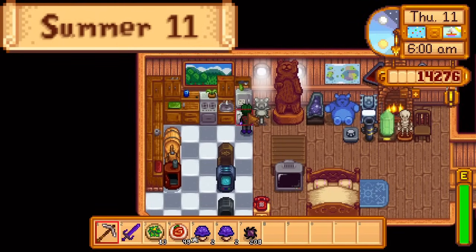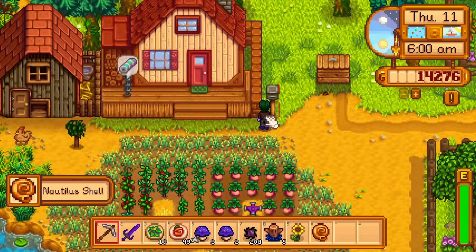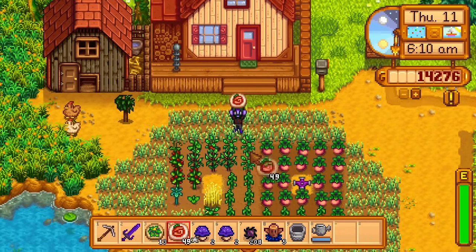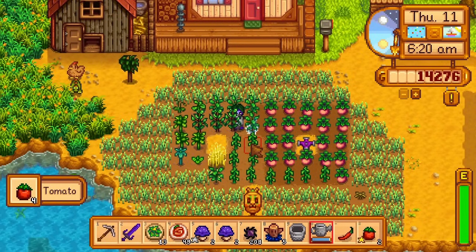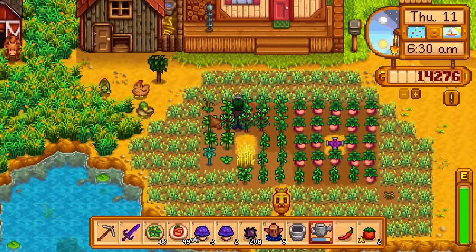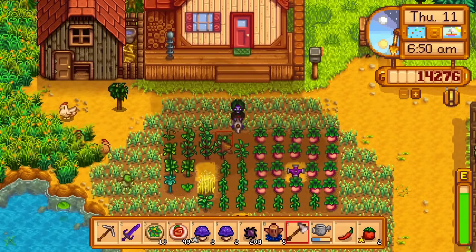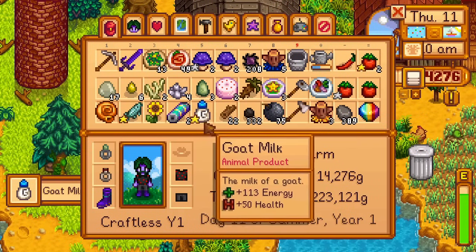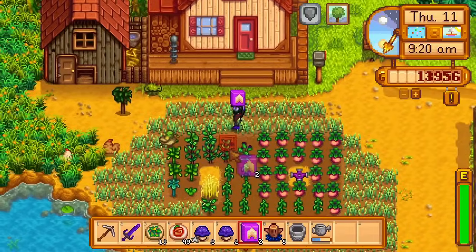Day 11 of summer — today is a luau, but there are some things I have to do before I go. I get a sunflower from the fridge, then check the mail — Demetrius has given me a nautilus shell. This saves me from needing to max out his friendship and from messing around with fish ponds. The tomatoes are ready, and I water the crops after harvesting them. I destroy two hot pepper plants and plant the two red cabbage seeds there. I milk the goat and get a gold goat's milk. I also pick up some deluxe speed grow from the oasis and put this fertiliser on the cabbages. These cabbages will be ready on the 17th.